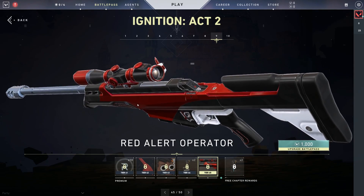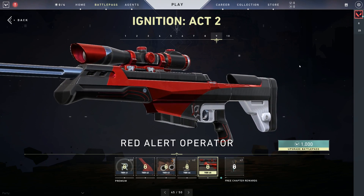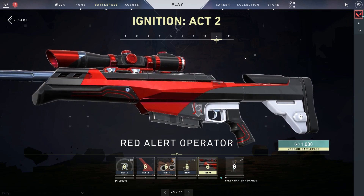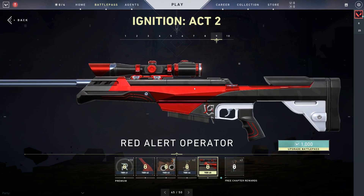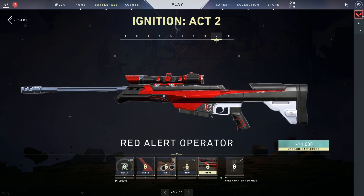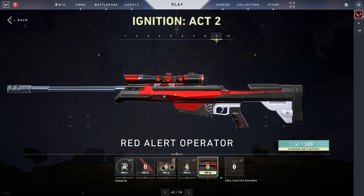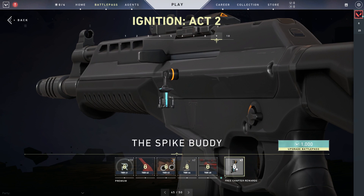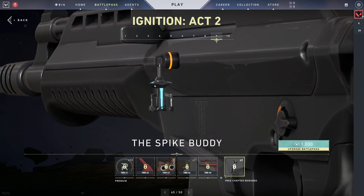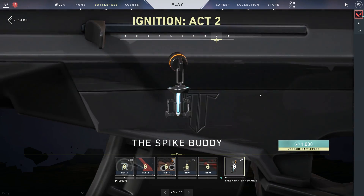I can't wait — it's going to take a while to get there, but I can't wait. That's a Spike, isn't it? It is a Spike — the Spike buddy. My team can't get angry about me dropping the Spike cause I always have a Spike with me. It reminds me a little bit of the Viper buddy actually — like the toxin capsule she has.